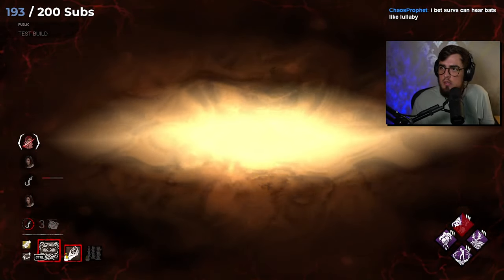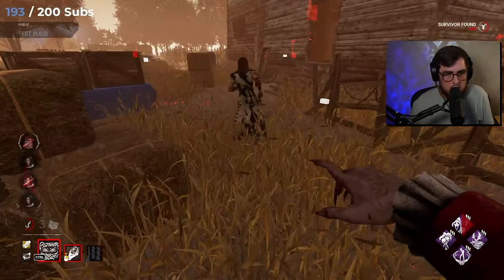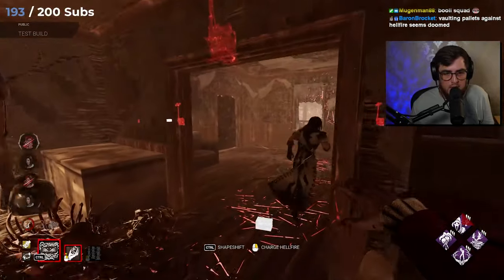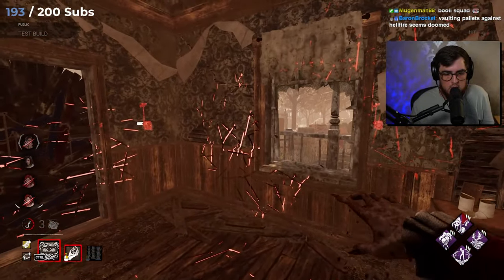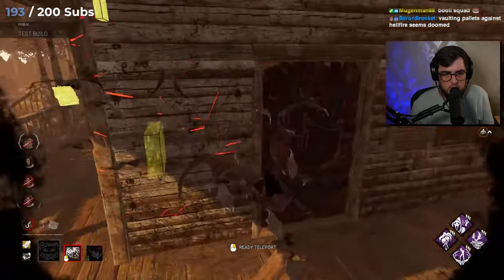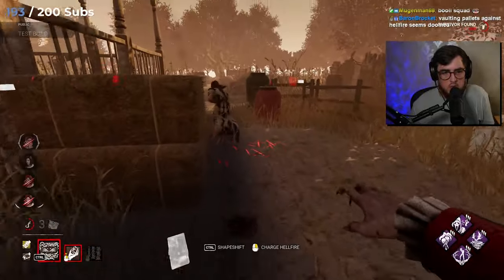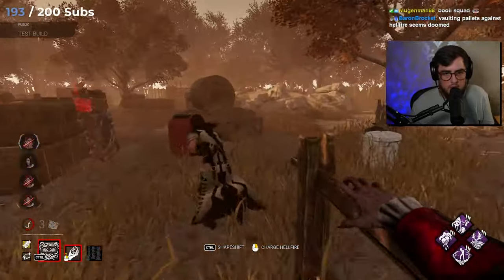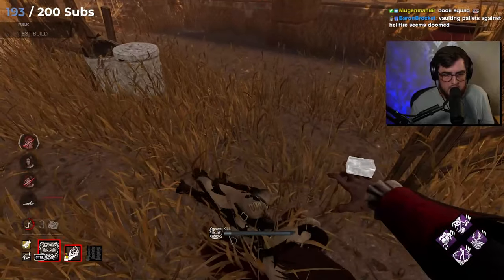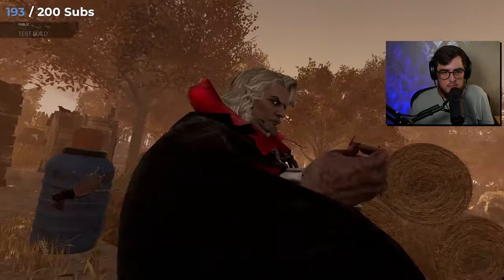Nice flashlight saves — they're all here, and then probably the hook rescue as well. Oh God, I got spun. I'm getting bullied. We just down him here — there's no way for him to go. He's dead. Time to Mori.